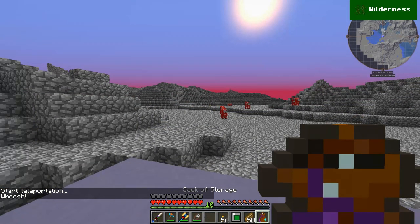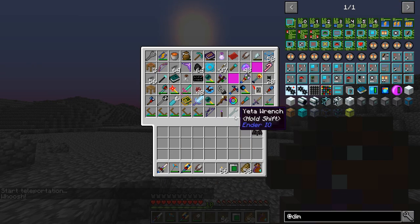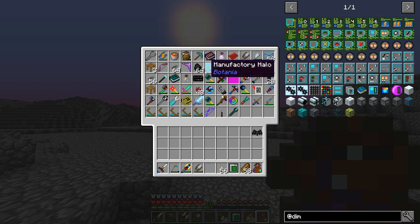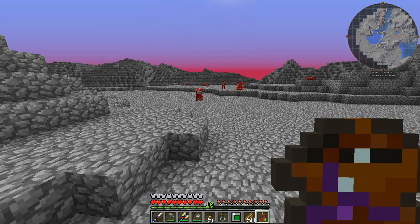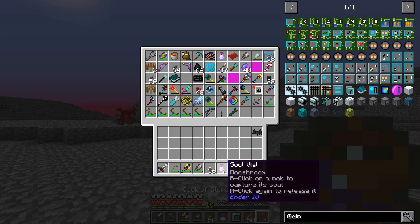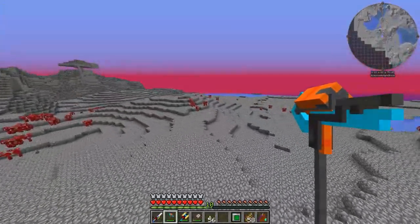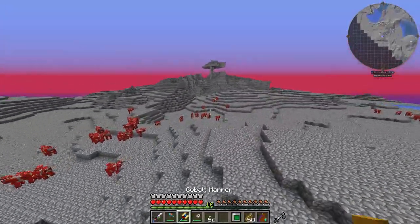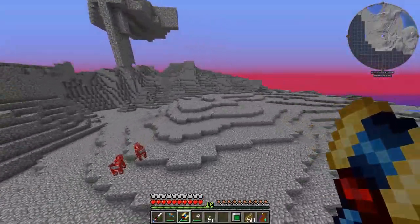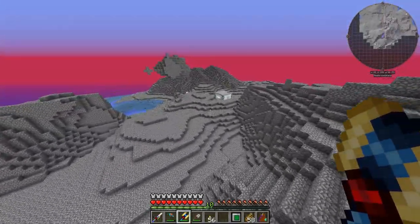I should probably grab a couple of those mushrooms just in case. I actually don't have anything to grab mobs with - well, I do have one soul vial. That'll work, I'll just grab one mooshroom and throw that back in here. That is basically this whole dimension thing in a nutshell - at least the basics of it. We'll have to get into it more at a later time, but guys, I am unfortunately out of time for this episode.